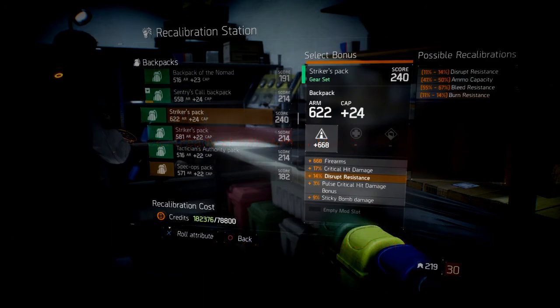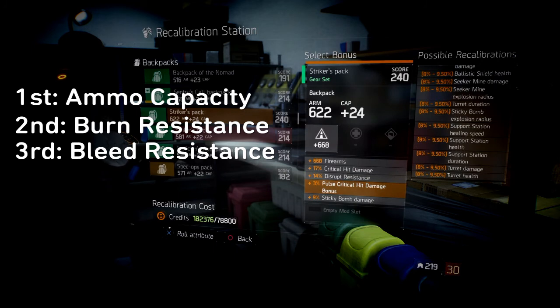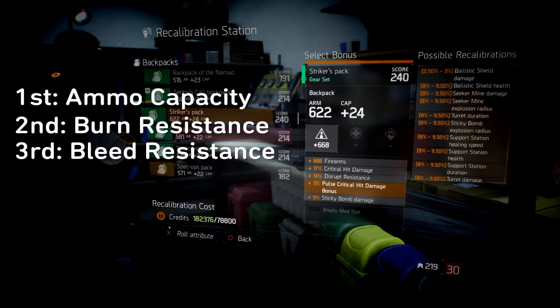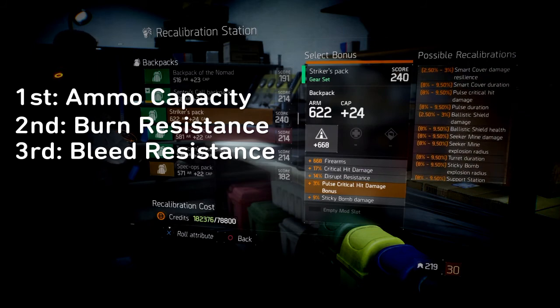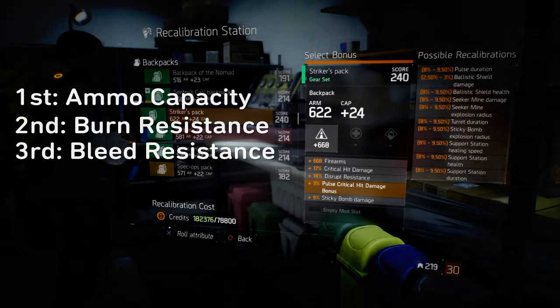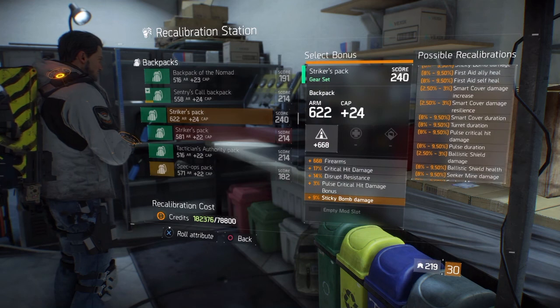Next, we have disrupt resistance, ammo capacity, bleed resistance, and burn resistance. Disrupt resistance is just an annoyance more than it is anything. Bleed resistance — though it does stop you from running, you can still shoot and fight even if you are bleeding, and you can heal yourself as well, so that's not necessarily a big thing. Burn resistance is nice to have, as if you're on fire you cannot do anything — you can't shoot back, you're left to the mercy of the player. Other than being able to use medkits, there's not much you can do, though you can avoid it with immunity base. Last one is your ammo capacity, but if you have ammo on your chest piece, this may not be needed.